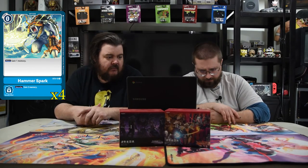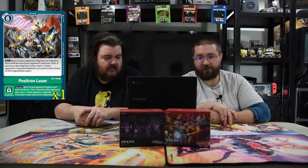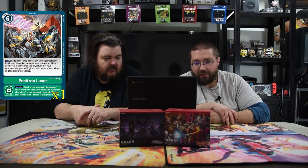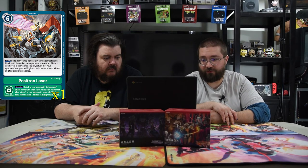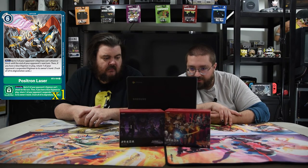For spells, first we have Hammer Spark — 0 cost, you gain 1 memory, and its security effect is gain 2 memory. It helps you play your rookies easier and keep memory at 1. Next is Posytron Laser — costs 6, main phase spell. Up to 2 of your opponent's Digimon can't attack or block until end of your opponent's next turn. Then if you have a blue Digimon in play, return 1 of the opponent's suspended Digimon to hand and trash all of its Digi-evolutions. It does the same thing on security — very powerful, especially late game when you just need to win.